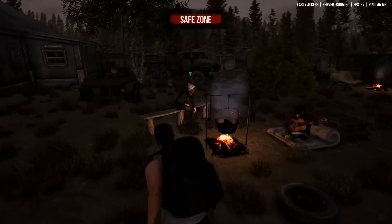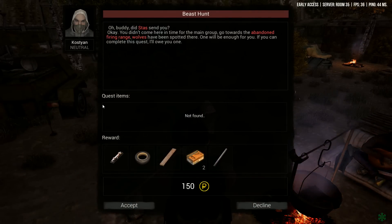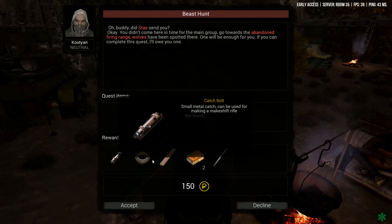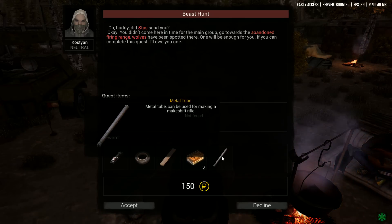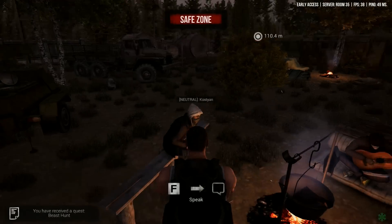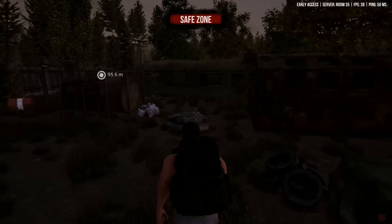This guy's got a quest. I guess consider this like the tutorial as well. He says: 'You didn't come here in time for the main group. Go towards the abandoned firing range - wolves have been spotted there. One will be enough for you. If you can complete this quest, I'll owe you one.' And I get everything to make a gun - a metal tube, a board, some insulating tape, a catch bolt. Yeah I can make a gun with this. We'll accept that. So we're going to hunt a wolf and I guess we'll use the knife.